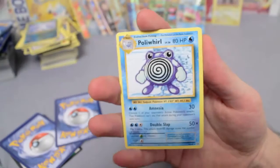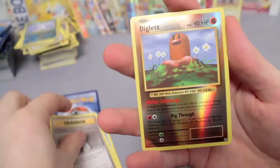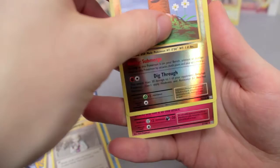Last pack — I'm prepared for this to be kind of a lackluster finale, but I don't care, this box has been amazing. Poliwhirl, Brock's Grit, Professor Oak's Hint, Diglett, Reverse Holo Common, and our last card — it's a Clefairy.